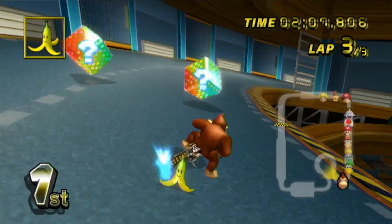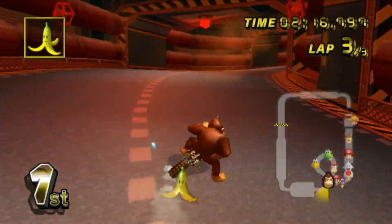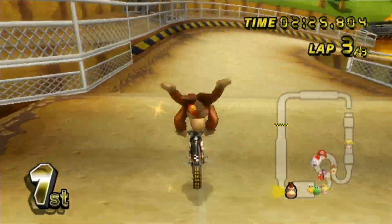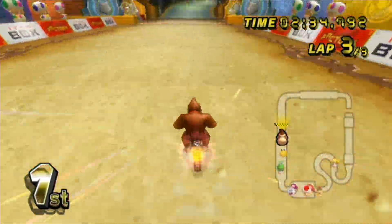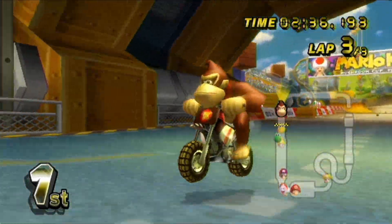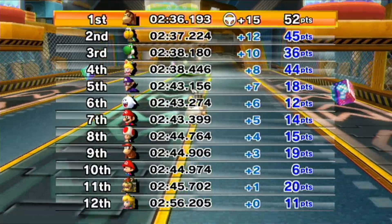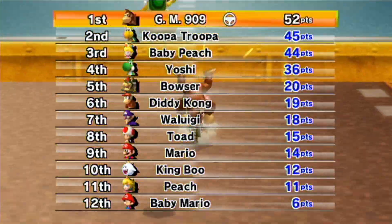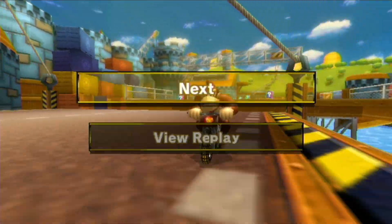Mario Kart Wii came in unique packaging — rather than the normal DVD case-like packaging of most Wii games, it is instead in a box because of a special accessory it comes with: the Wii Wheel, which is a plastic attachment to the Wii remote to make it in the shape of a steering wheel. I think that was a big reason it became the second best-selling Wii game, and for the longest time the best-selling Mario Kart game, before it got outsold by Mario Kart 8 Deluxe for Nintendo Switch.